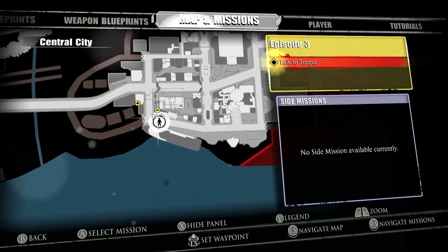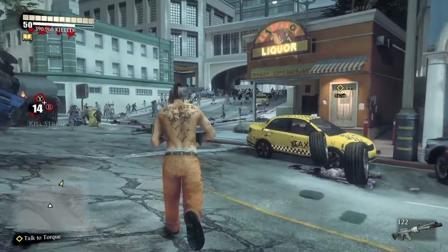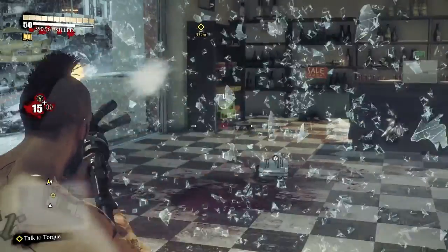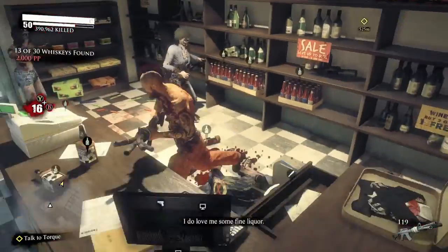Moving on to the left side, this is by the yacht area, kind of by the surf shack. There's going to be a liquor store next to the surf shack. Make sure you go in the liquor store. Don't get stuck on the window — make sure you shoot out the glass, and then it's going to be right here on the second shelf.